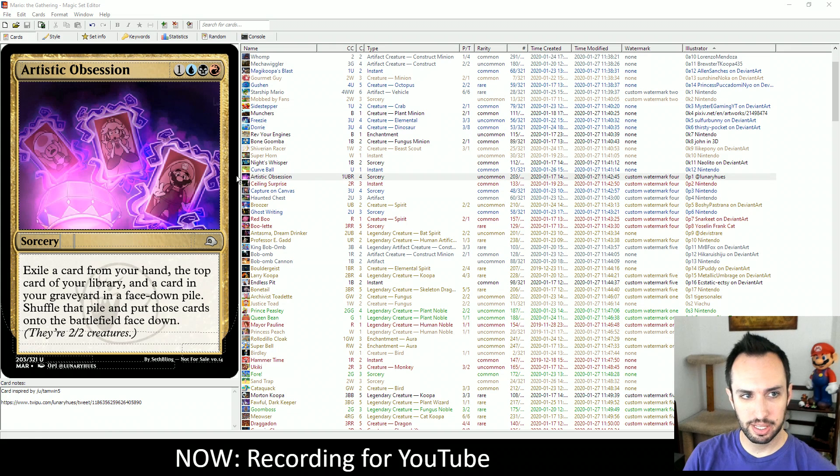Today we're going to be talking about a couple different things. We're going to be talking about a bunch of spook cards in the sort of ghost house part of the set, and we're going to be talking about the sacrifice sub-theme in black-red, the black and red colors.